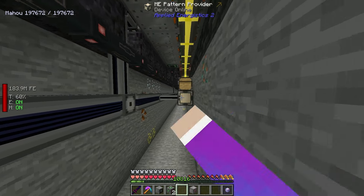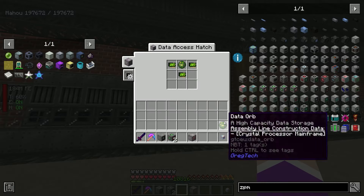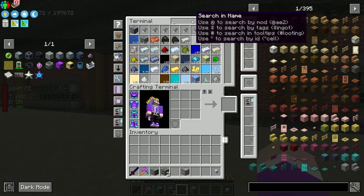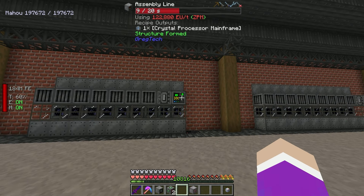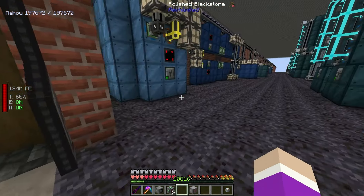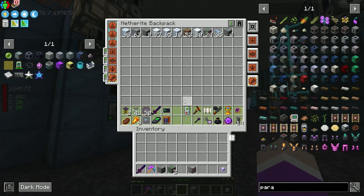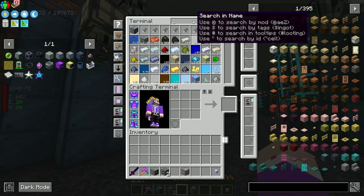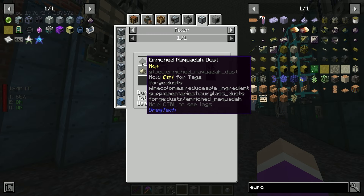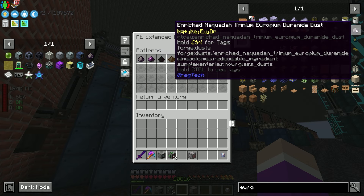The crystal mainframe processor isn't made in the circuit assembler - it's made in the assembly line, meaning we need to do research on it requiring a ZPM crystal processor. Do we have enough computation power? Yes we do - this will take 1600 seconds. I'm upgrading this machine to ZPM tier which should make it run much faster. That research is now done.